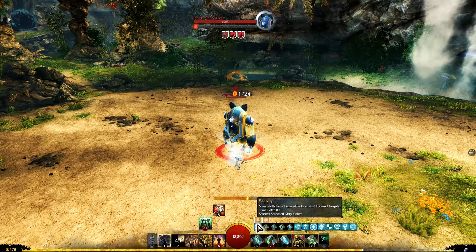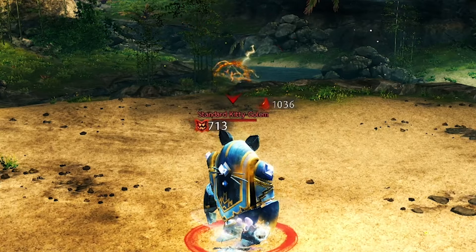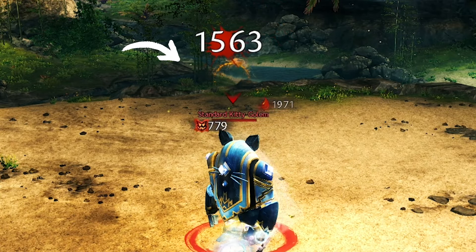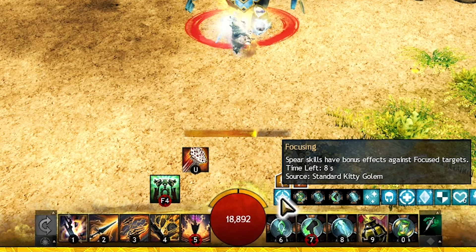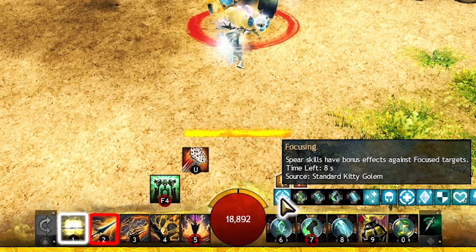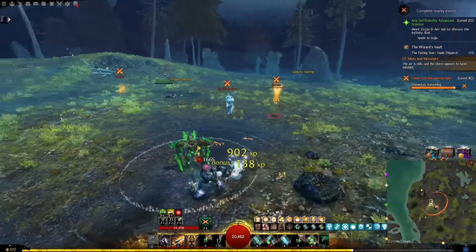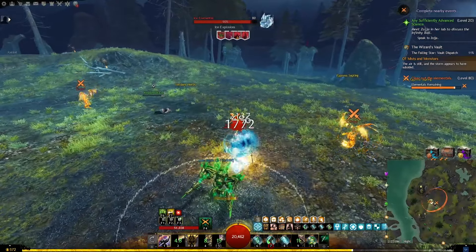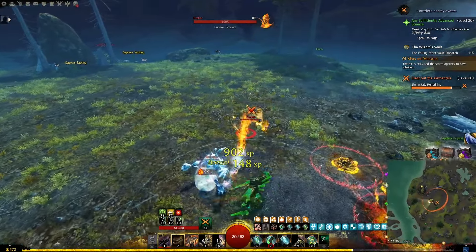We will start with the Spear Mechanics. Focused is the unique effect you get from the spear for engineers. It can only affect one target at a time, and that target will have a lightning icon above them. You can apply the Focused effect with skill 2, and the auto-attacks refresh the duration of the effect. All your spear skills will do extra damage or CCs to the focused target. Once your target dies, skill 2 will recharge and you can use it on a new target to focus them and repeat.